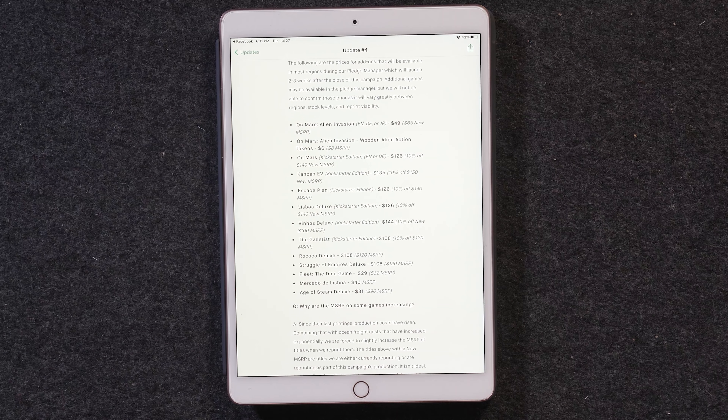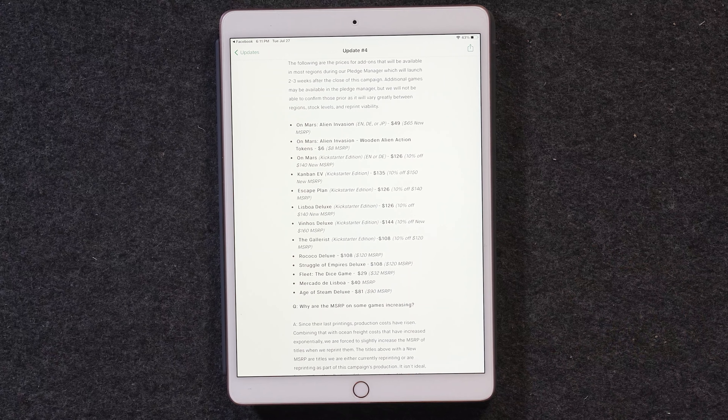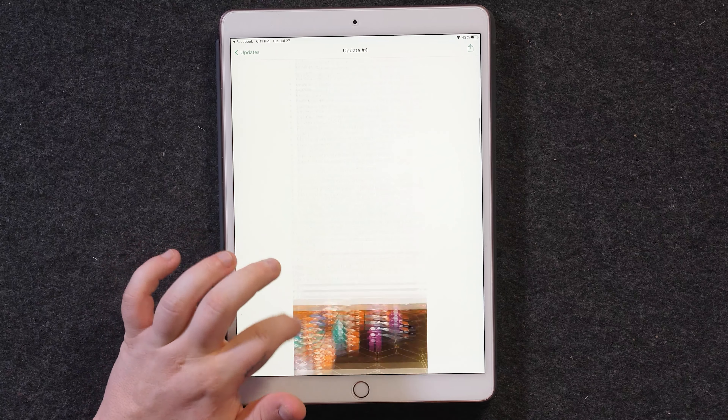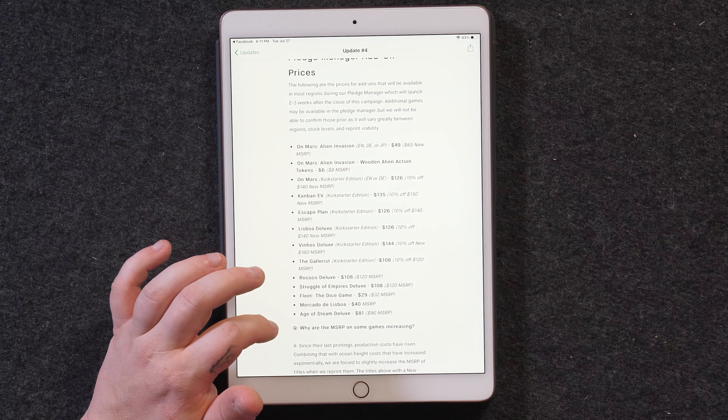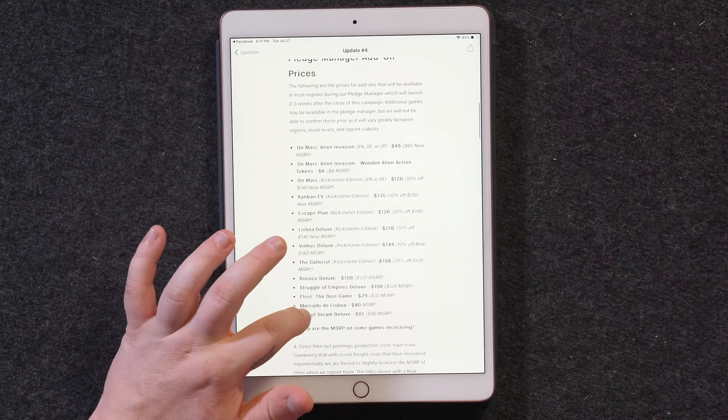Pledge manager pricing: right now it looks like they're offering 10% off on nearly everything. MSRP did raise and they did acknowledge that — that's partially due to the shipping crisis and just the cost of production overall right now. So everything is more expensive than it would have been a year or two ago, and I think that's a trend that's going to continue. If there are any of these games you really wanted, I might look into getting them now. Rococo Deluxe for $108 — if you get a deal on shipping, that could be worth it. In update number four, all of those prices are available.